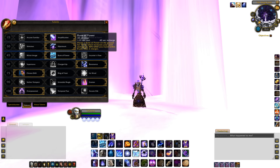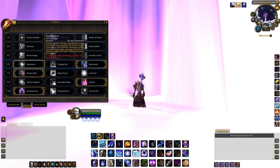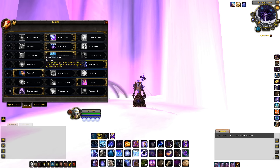Talents. Tier 15: Amplification still remains the best pick. Second tier: Shimmer or Slipstream — I stick with Slipstream because it gives a lot of mobility. Tier 45: Rune of Power will be the best for the Arcane Mage. However, if you're having issues with movement, you should go with Arcane Flow.